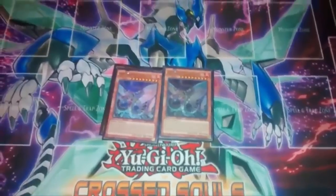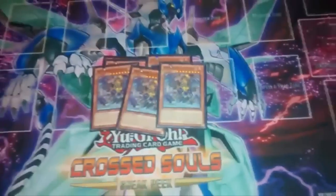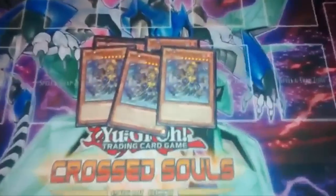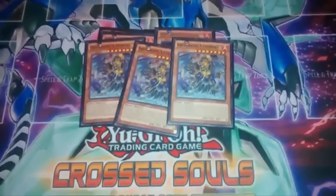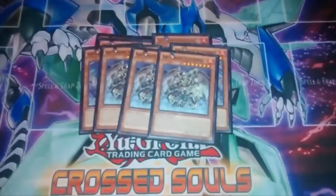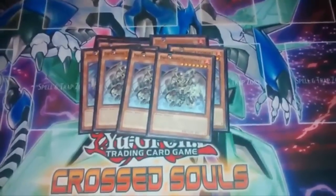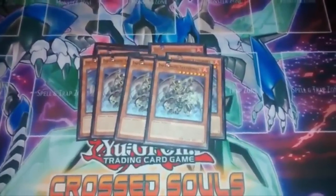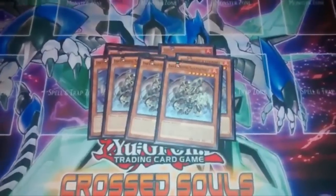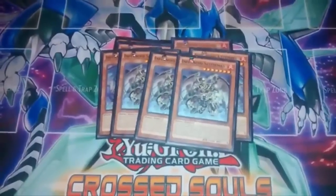After that I got three Tondle, because Tondle attacks twice if he destroys a monster by battle and sends it to the graveyard - never a bad thing. He's a 2800 beater so yeah, I want that. Then I got three Sidemus, my second favorite Infernoid now. After it attacks a monster, at the end of the battle phase it banishes whatever you want on the field - it doesn't target. That's pretty dope.